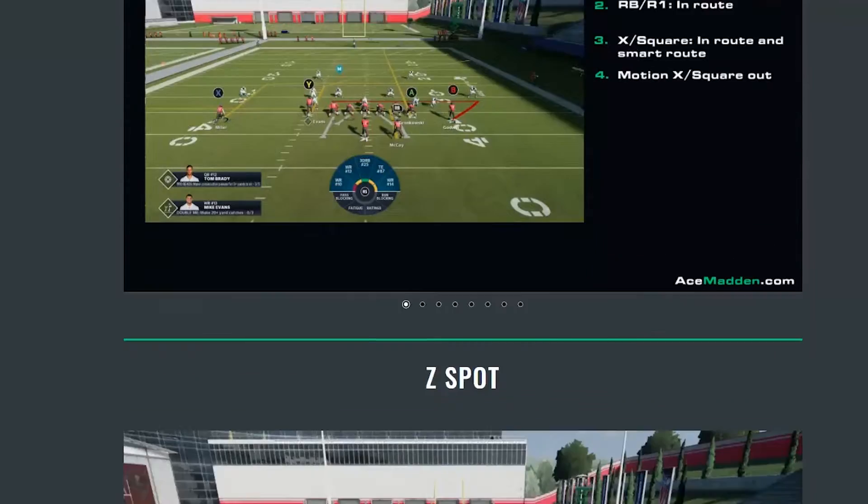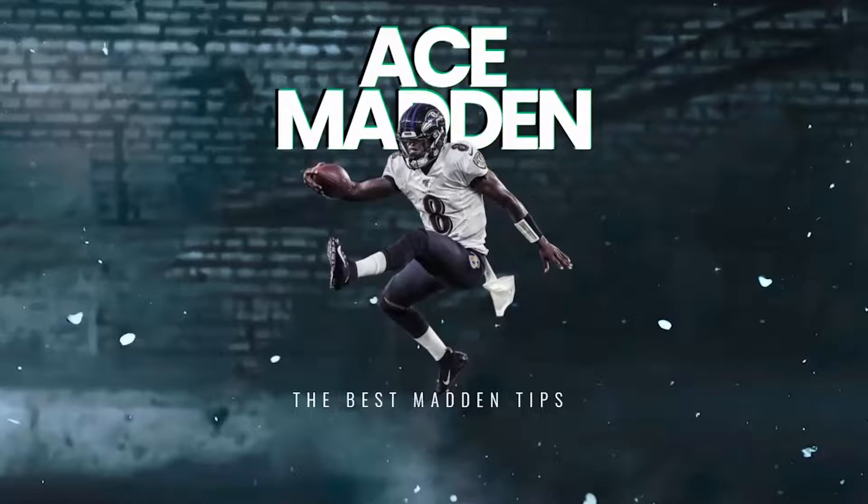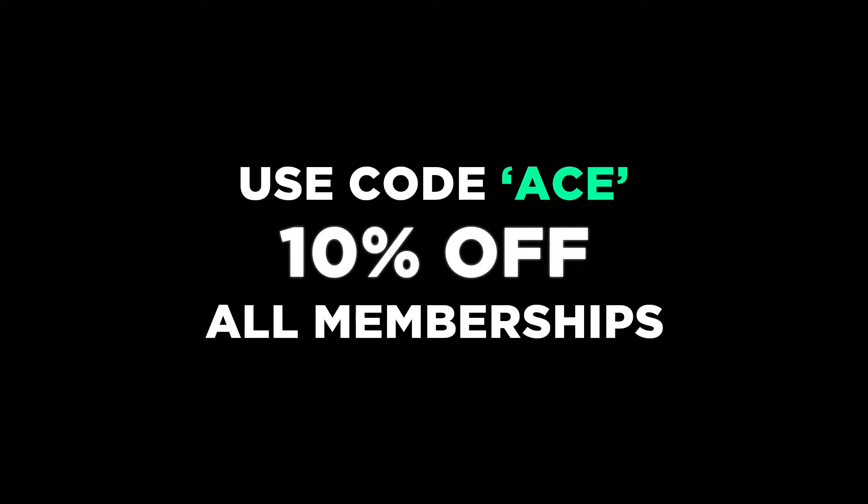If you want the best schemes created by the best players in the world, head over to AceMadden.com, get yourself a membership, and make sure to use code ACE for 10% off at checkout.